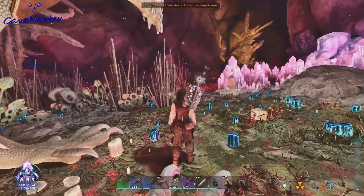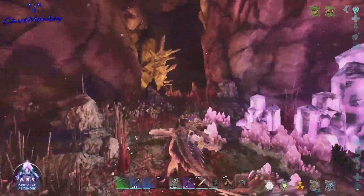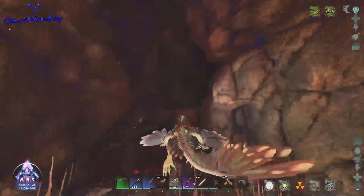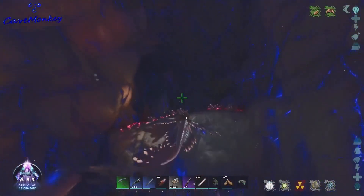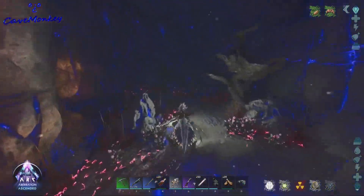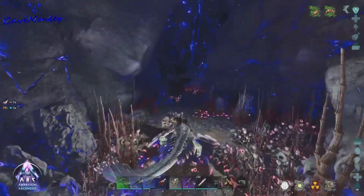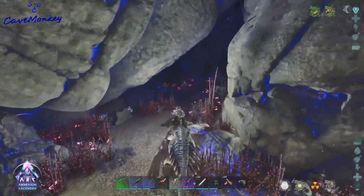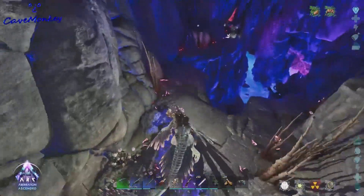Do be careful because there are Reaper Queens all around through here. We're going through this without worrying too much about climbing. Jump up the first shelf, then the second shelf. We're heading all the way back, keeping the bulb dog on to keep the Nameless at bay, but the seekers are going to come after us.